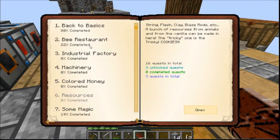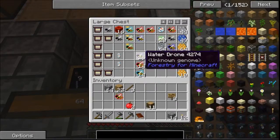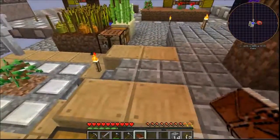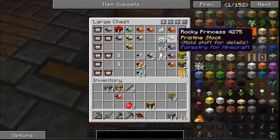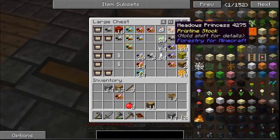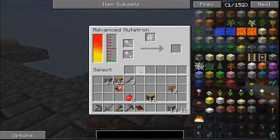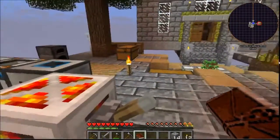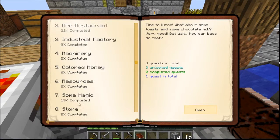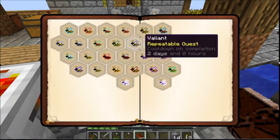What else can I do? What was the other bee I wanted? The stringy comb - and that comes from diligent. Rocky. Water. And diligent comes from cultivated... Common plus cultivated. Have I lost my other common one? I've already used it up, haven't I? So what I need to do - I need to make another common princess by combining two basic bees in here, a common queen rather.